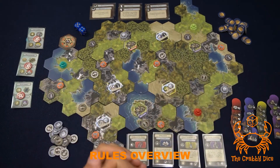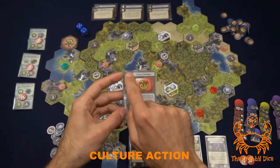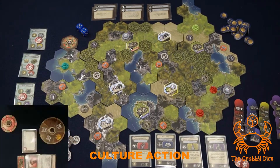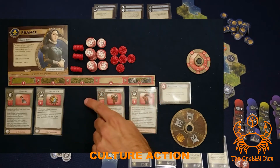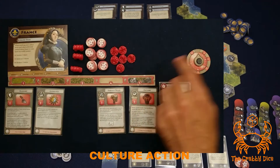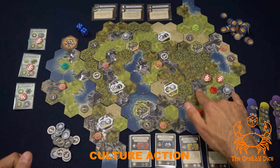The first action is the culture action, denoted by the music symbol on the top left of the card. This action is all about adding control markers to the game board next to your cities. The power is dictated by the slot where it was triggered. For example, triggered in slot three, you can add a token on a forest, hills, or plains, but not on a desert or mountain.